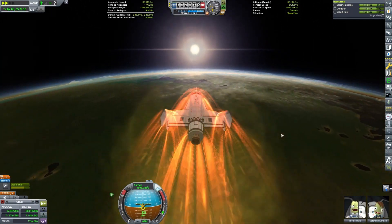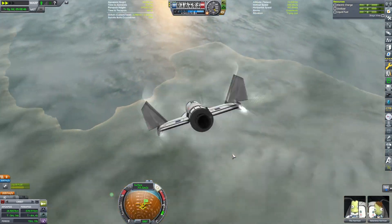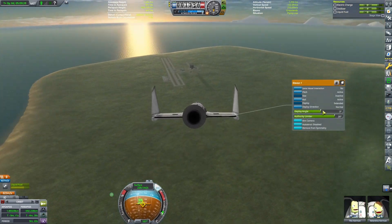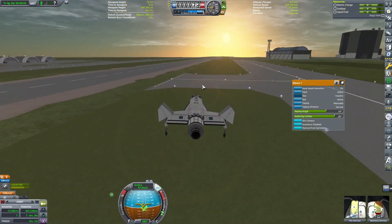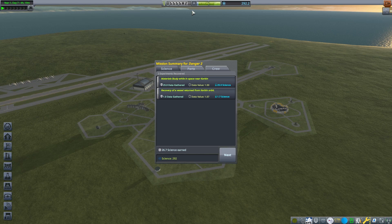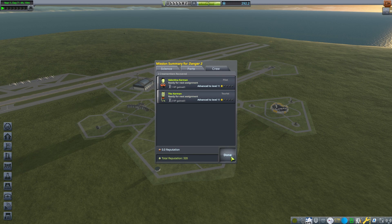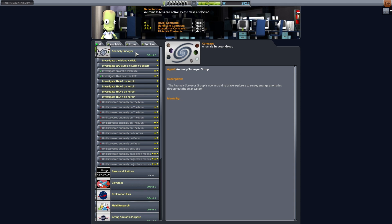I'm hoping Val is able to be as successful as Jebediah - he did really well with his flyby from the Mun. Val's coming in a little more aggressive than I would like, but I like the ability to use the rudders as air brakes. Val, take it easy, take it easy. Oh well, I guess any landing you can walk away from. Good job, Val. If you notice there on the side of the contract list, it said that our one contract with the ScanSat had completed.